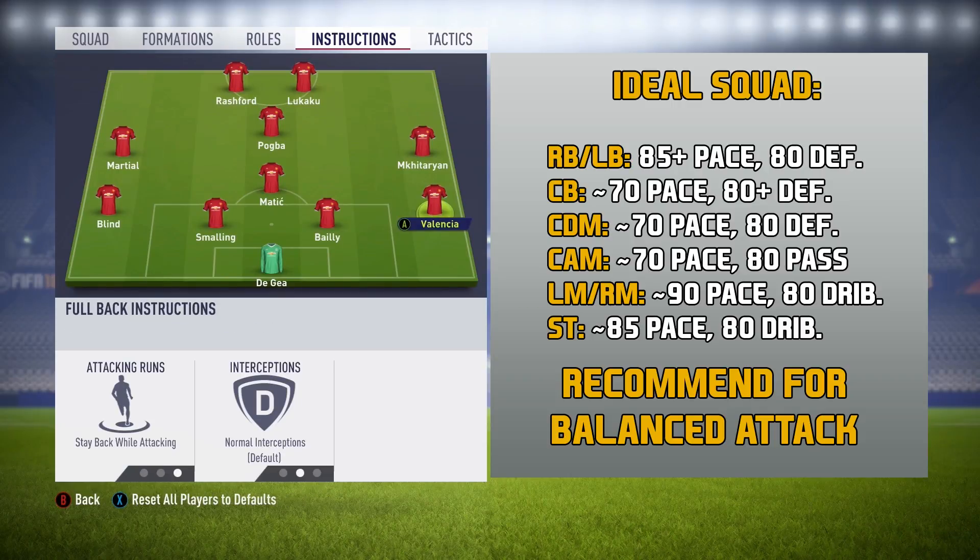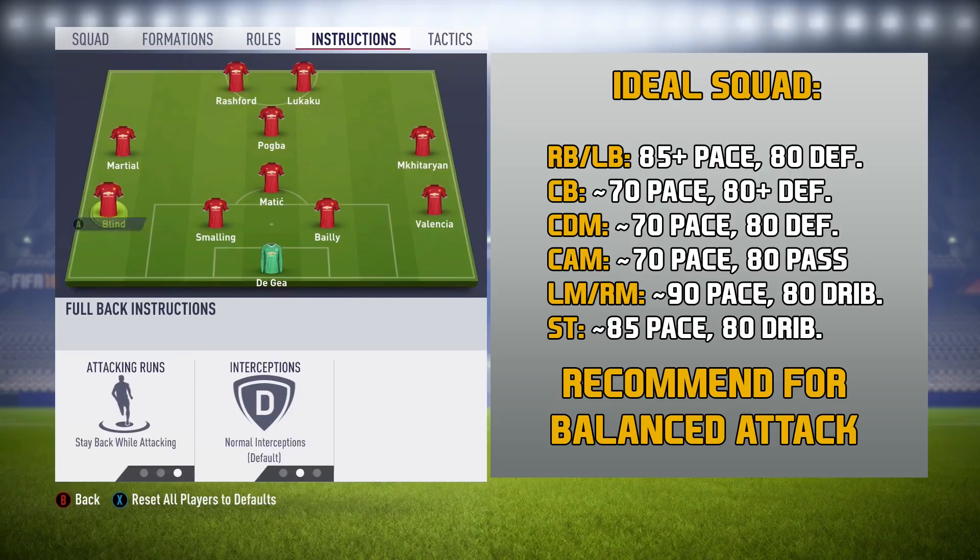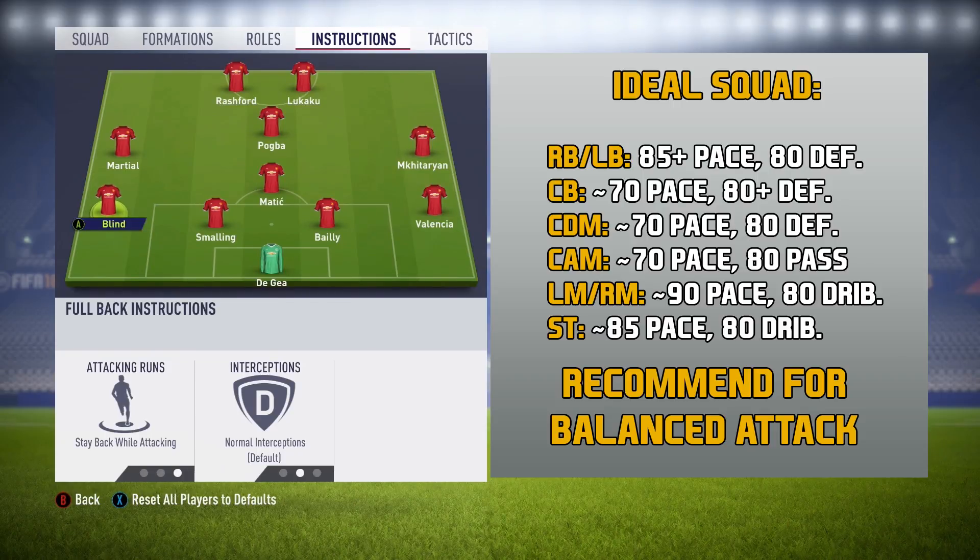With the right back and the left back, tell them to stay back while attacking, and have at least 85 pace and at least 80 defending. For the center backs, keep them on stay back while attacking and make sure they have at least 70 pace and at least 85 defending. It's very important that these guys are not just good defenders but also quite pacey, especially if you're playing Ultimate Team.